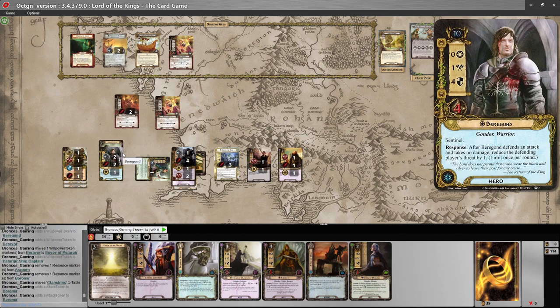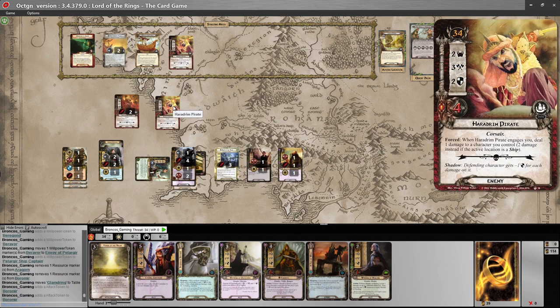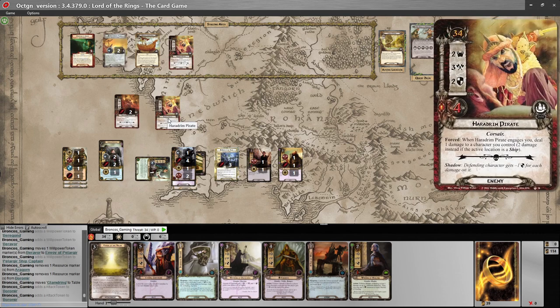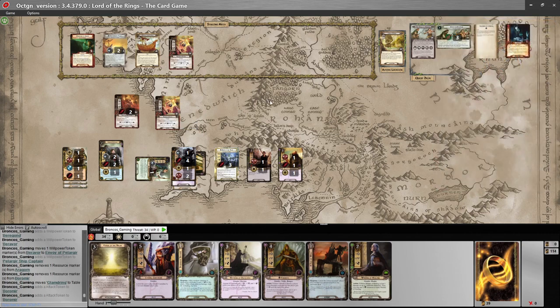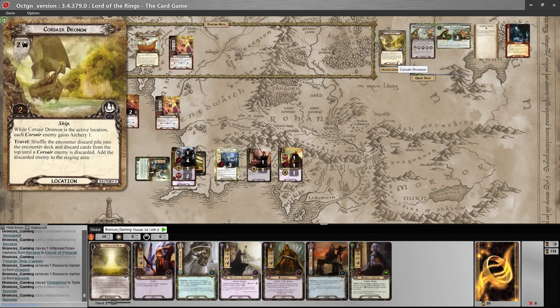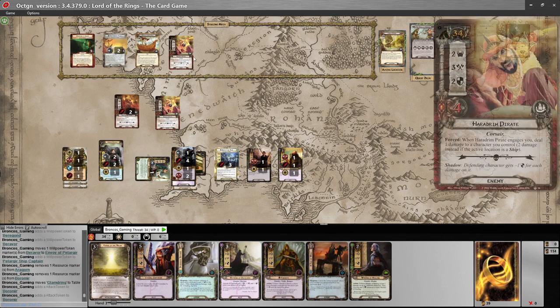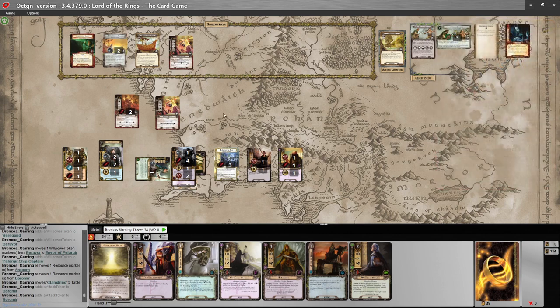Things are not looking good right now. I need that extra hitting power out of the sword though — I'll put Glandering on Boromir, giving him plus two attack. He hits for five; between Aragorn and Boromir we're hitting for nine, which is enough to kill almost everybody except these guys — they just hit like an absolute ton of bricks. I'm pretty much going to have to make the assumption we're going to fail the quest this time around, though there's no penalty for that in this quest other than raising my threat.